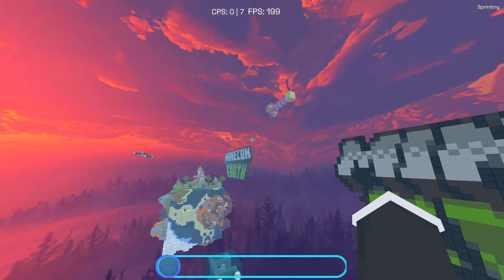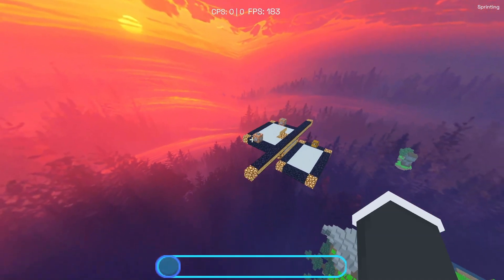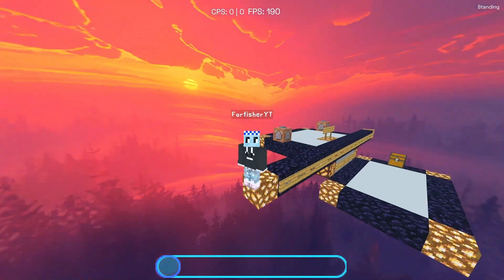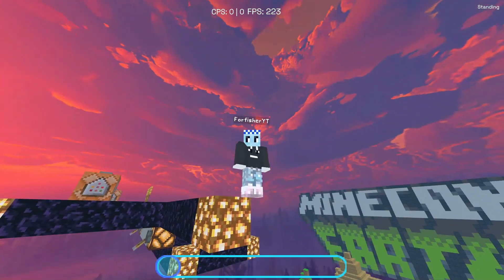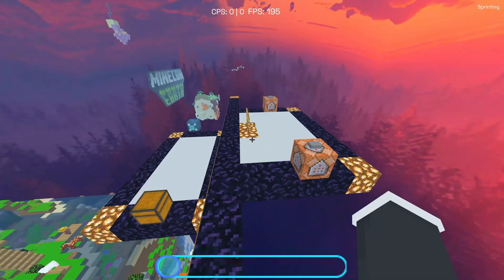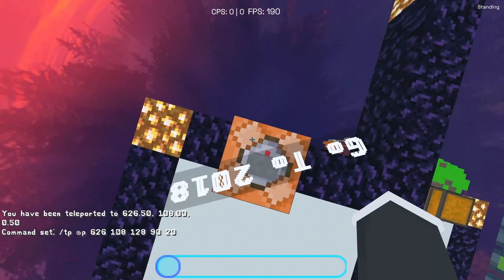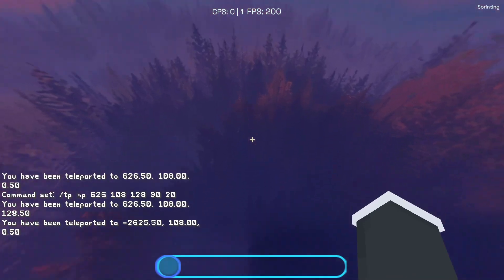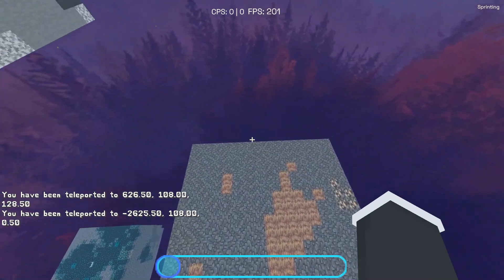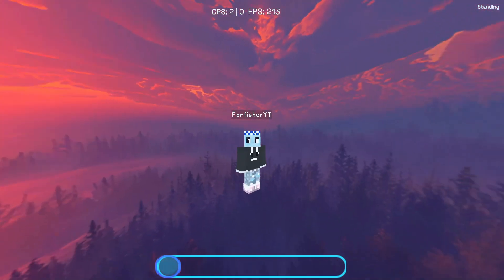Something worth noting about this map is that it was made a really long time ago — back in 2018. It's not the newest, but it's still quite fun to play. You can go to different places, and there's actually a secret area here — it looks like a testing place. Anyway, this was the second free thing you can get in the marketplace that's really fun to play.